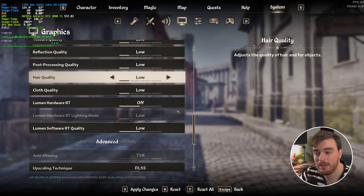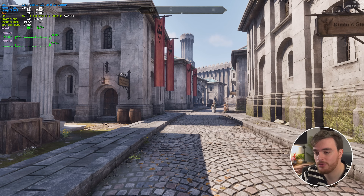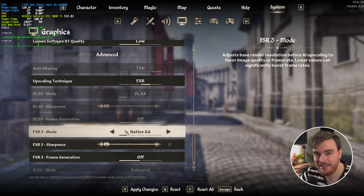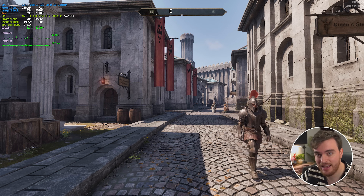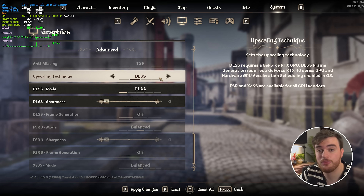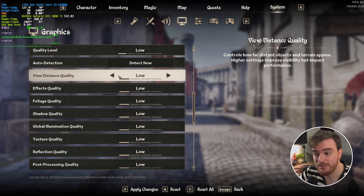If you can, I definitely recommend playing with DLSS at balanced, or if you've got a powerful system, DLAA will give you the best possible experience. FSR with native AA essentially uses that upscaling technology to make the native game look even better — it's fantastic if you can afford it. Getting back to realism though, DLSS balanced or quality is probably what most of us will be stuck on, as this game is pretty demanding.